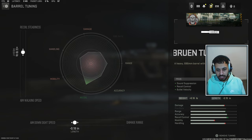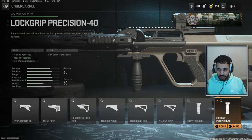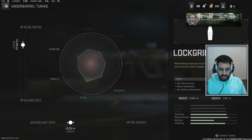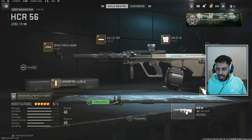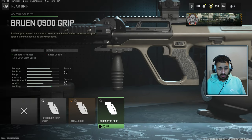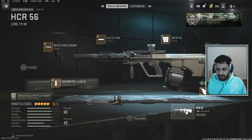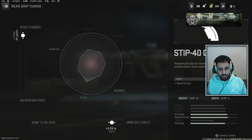Tuning is more towards recoil steadiness and aim down sight speed. Then we are using the lock grip, because it is the best underbarrel grip — tuning as seen on screen. Then we are using the Step 40 grip for a bit of extra recoil control. If you want a bit more movement speed, you can go for the Bruin Q900 grip, but personally I think the extra recoil control is definitely welcome. Tuning as on screen.